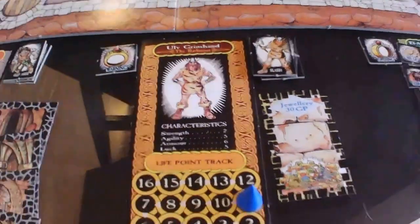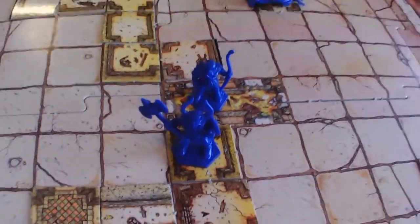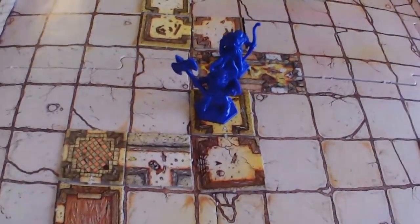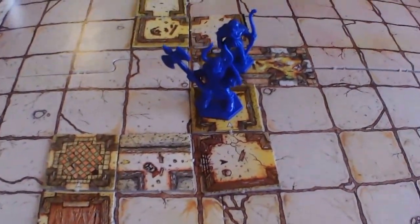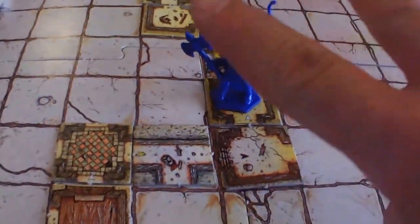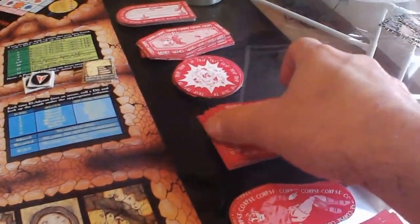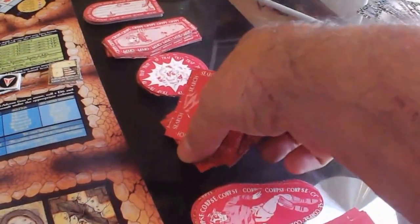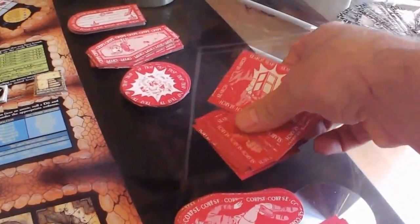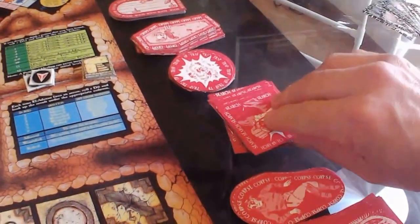We're going to move on to Oolov Grimhan. He is in a room and we're going to search. What happens with searching is you're allowed to search two times, and then you have to leave the room. We're adhering to the classic rule set — later after the playthrough we'll go through the revised edition and how they changed it — but with this rule set he can search twice. We're going to come over to the search deck, cut it, and take the top card to see what he finds.